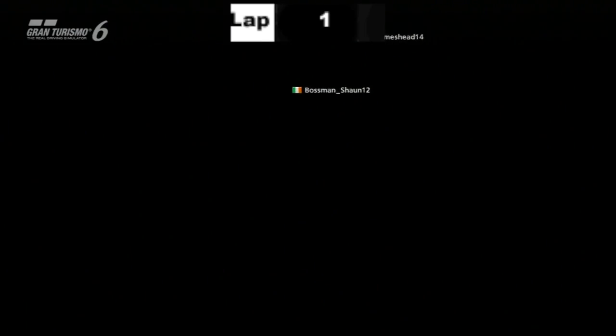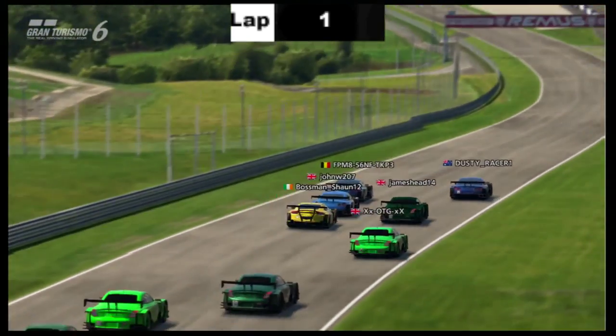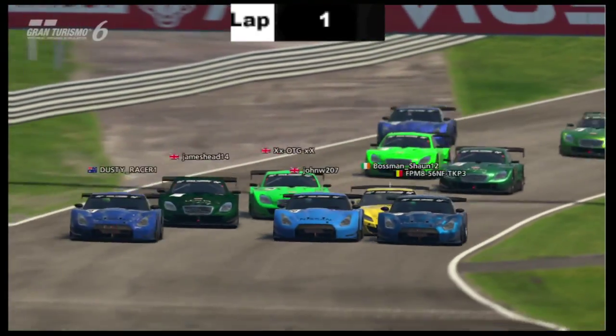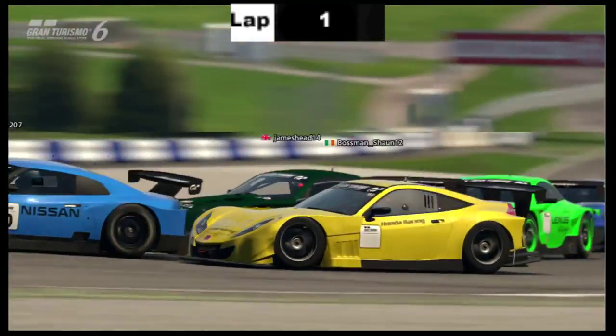It looked like Redmore just went for a dive bomb that didn't work, and he took out James Willows. And now there's three Nissans at the front. It looks like Waze Cuba and Matthew Titani getting involved. Now James Willows getting involved. I think this is not going to end well. This could go catastrophically wrong for everybody if it doesn't go right.